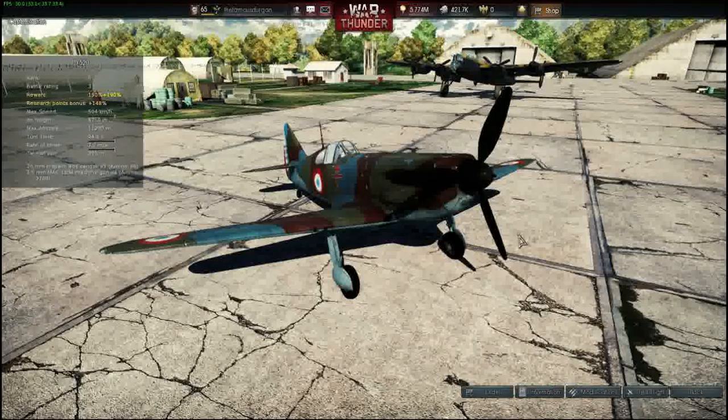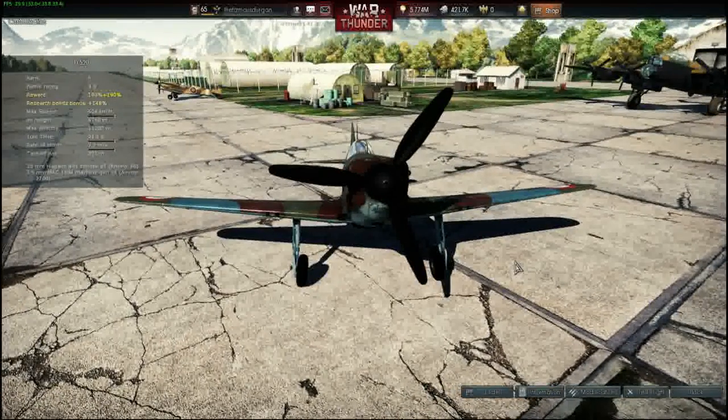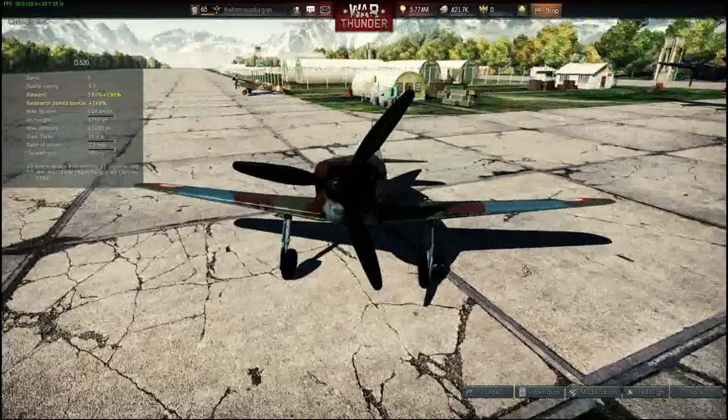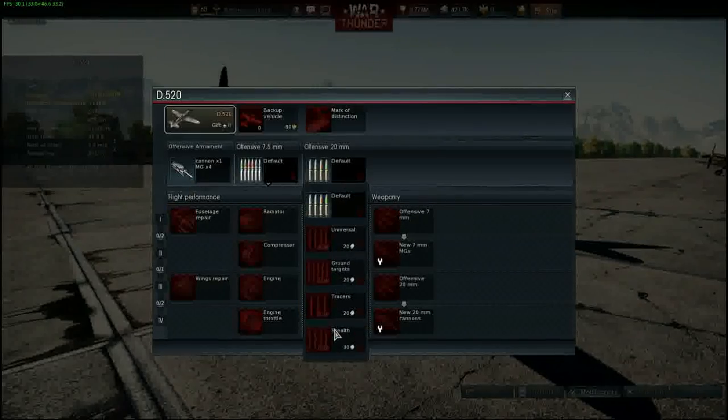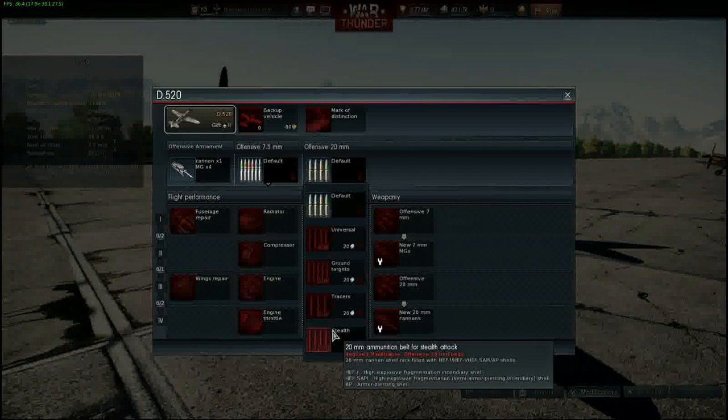And one Hispano 404 cannon in the nose. The closest comparison I could make is to a Type 99 20mm cannon used by the Japanese. This cannon used high explosive fragmentation, semi-armor piercing, and incendiary rounds — which a lot of the British cannons used, even up to the Hispano Mark V cannons at tier 4 and 5. The Meteors actually use these shells and belts, so they're definitely doing really well.